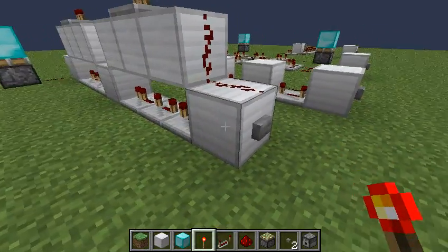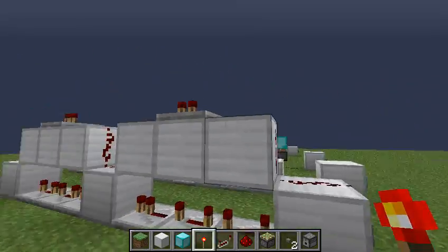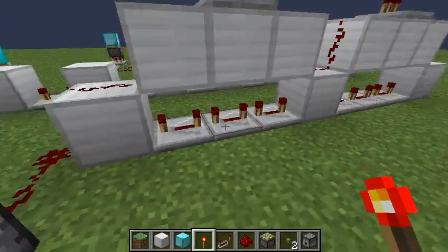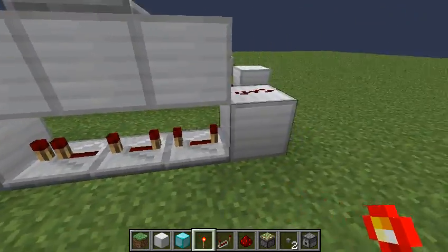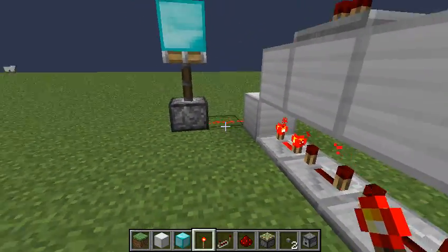And finally, here's another design — just one wide, acts the same way. Your top layer will send a direct signal, while the bottom will delay the signal. And as you can see, the redstone wire here is constantly lit.